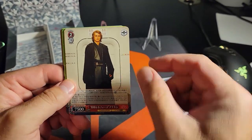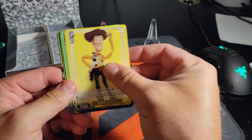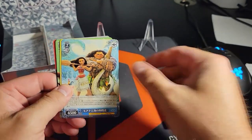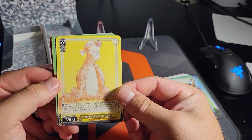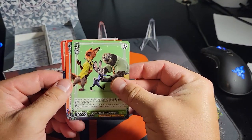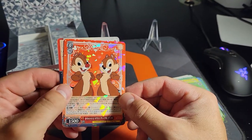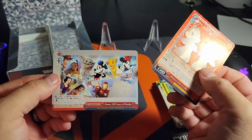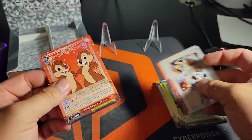These ones - this one's Anakin. Oh, is that not the same person? No, they're decades apart. Oh, that's a cool ticker card - it is. Chip 'n Dale - cute! That one's cool, yeah.